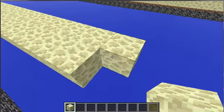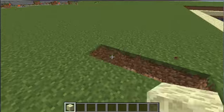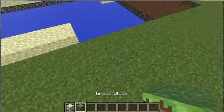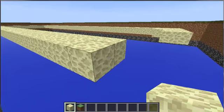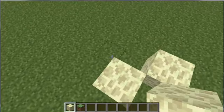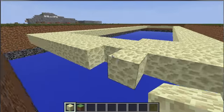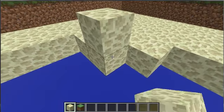At the end there are going to be troll pressure plates — it's a four-wide path, around a thousand blocks long. I've completed about half of it so far. At the very end there are four pressure plates in a pattern; three of them are troll plates that send you back to the start. You just have to find the lucky one.